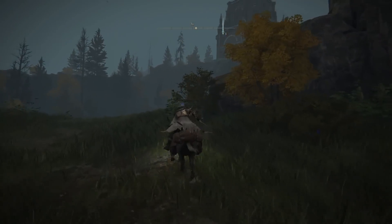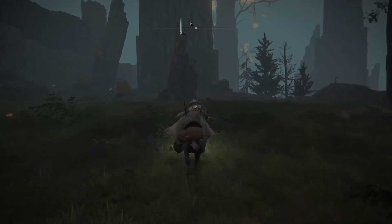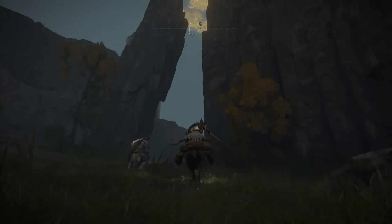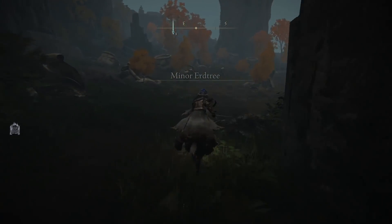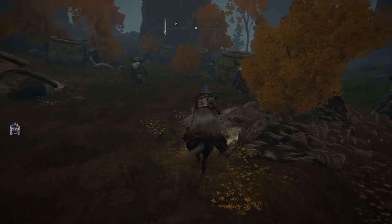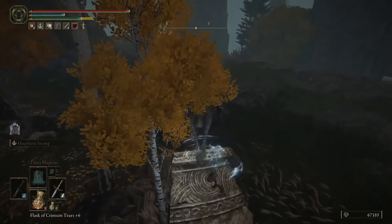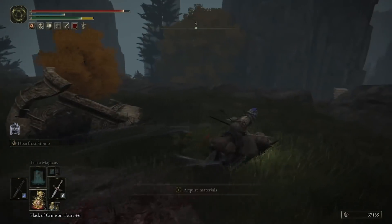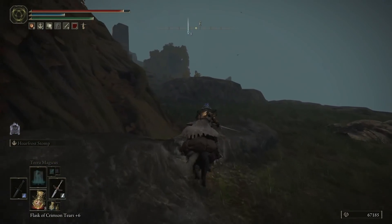Then what you need to do is head north, ignore this massive mausoleum, come around to the east, and as soon as you get through this little gap here — right here — this is the Minor Erd Tree. You would have an Erd Tree Avatar boss here. Once you take this guy down, you are going to get three different tiers for your Flask of Wondrous Physic, but the main one is that you're going to get the Magic Shrouding Cracked Tear.